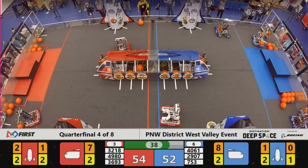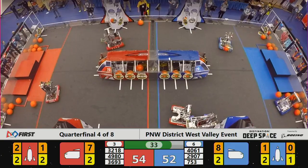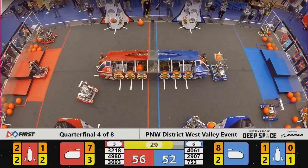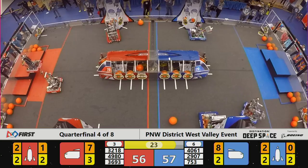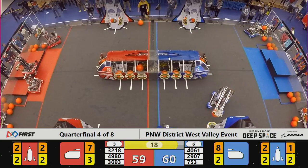Crusaders place a cargo. Panthers trying to place a hatch — it's good. Blue Alliance grabbing more cargo, heading over to the rocket. With 26 seconds left, robots can now attempt to climb. K-9 Crusaders do so, right on level three.